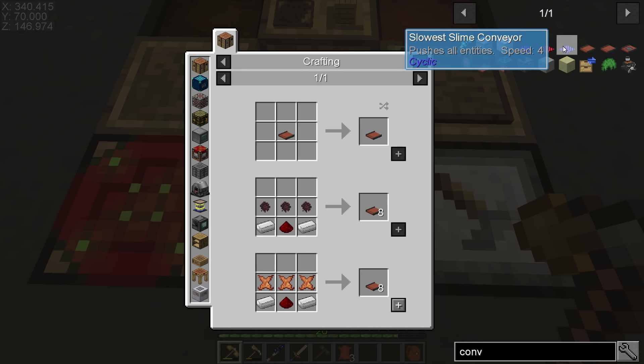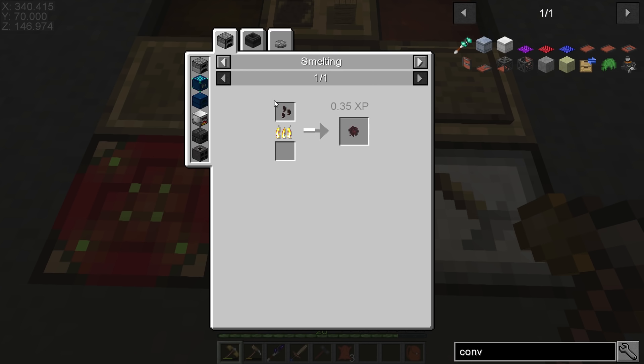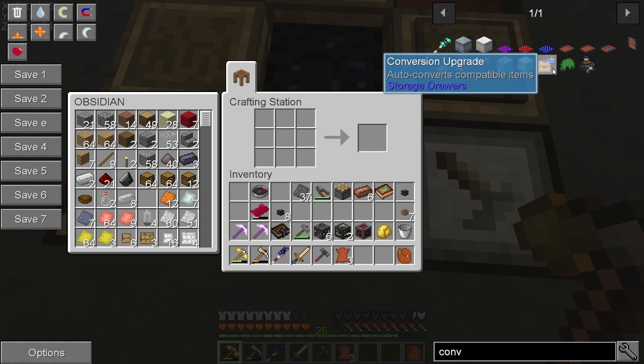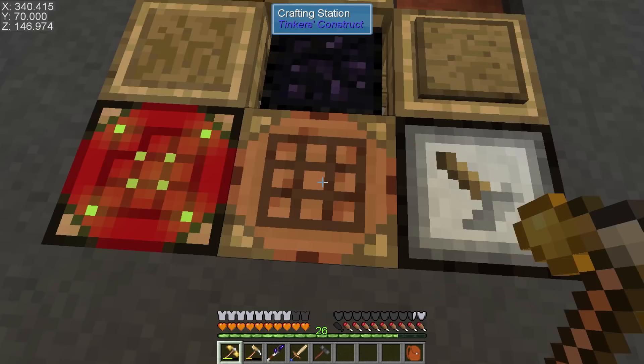Interesting — the recipe changed! What is that? Suckwood sinuous resin — that is the stuff that grows in the Nether near lava and it's a slime substitute. So I can actually grow slime basically by farming that plant. That is really sweet. I'll end up grabbing the seeds anyway since if we can grow slime, why not. Anyway, there are the conveyor belts.